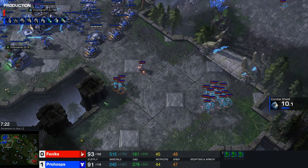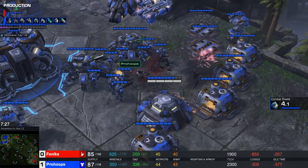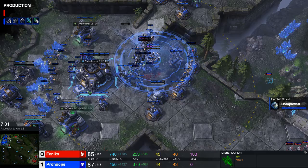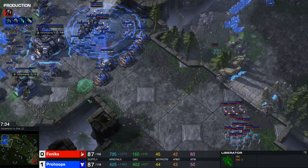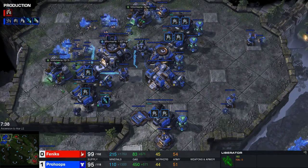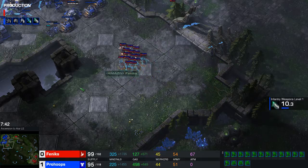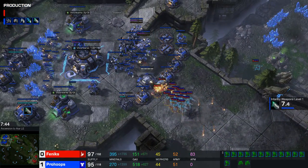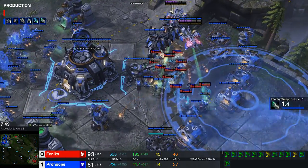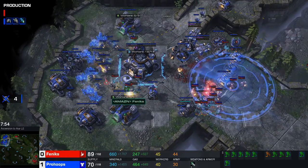Here we go — he's gonna come right up in here. The DTs slip right by and start to hack and slash through the army. Liberators are caught off-siege, the tanks are getting taken out, charge is added on — and that's gonna be it. There's nothing here to stop these DTs. One marine pops out and gets chewed up immediately. The liberators were getting free damage, but with no detection left after the missile turret went down, blink just lets the DTs get right in.